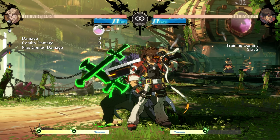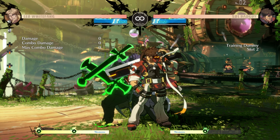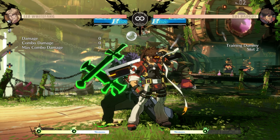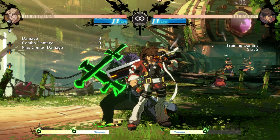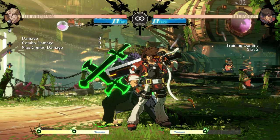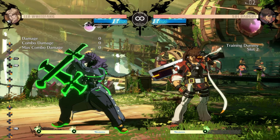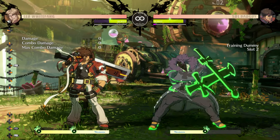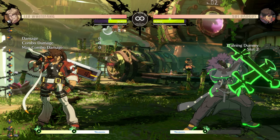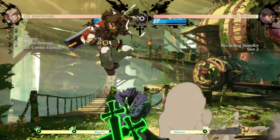Wild assault can be used in a variety of ways. To put it simply, it's an overall pressure tool — all three different versions pressure in different ways and have slightly different properties. We're going to start with the orange one because that's the one I'm most familiar with. I'm a Leo main and he has the orange wild assault. The unique thing about the orange wild assault is that when you use it, it propels your movement forward.